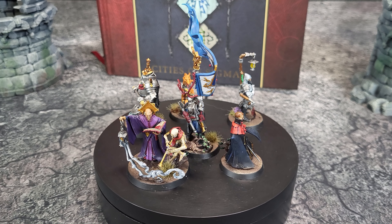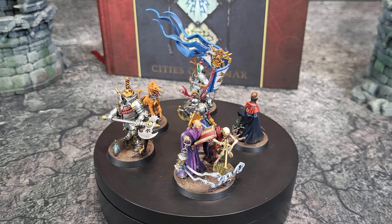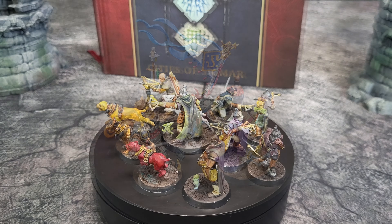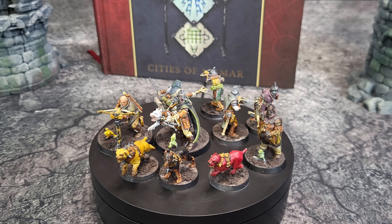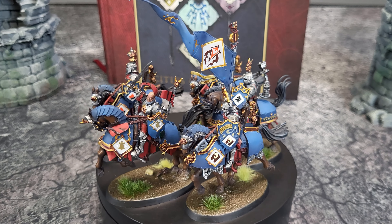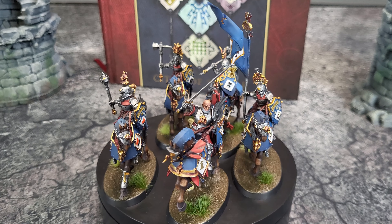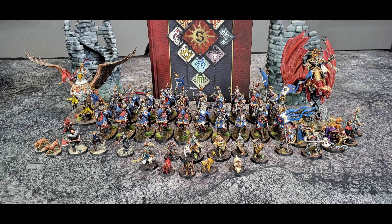We have one unit of Free Guild Command Corps. They do a little bit of healing, give out extra rolls, but they turn off commands. Wilder Corps Hunters have a fair amount of shooting, and it's Rend one if they're hanging out near a terrain feature — pretty handy. And then we have four units of Free Guild Cavaliers. These guys are really nasty on the charge, because they're Rend two, two damage apiece on all their weapons. That is the list.